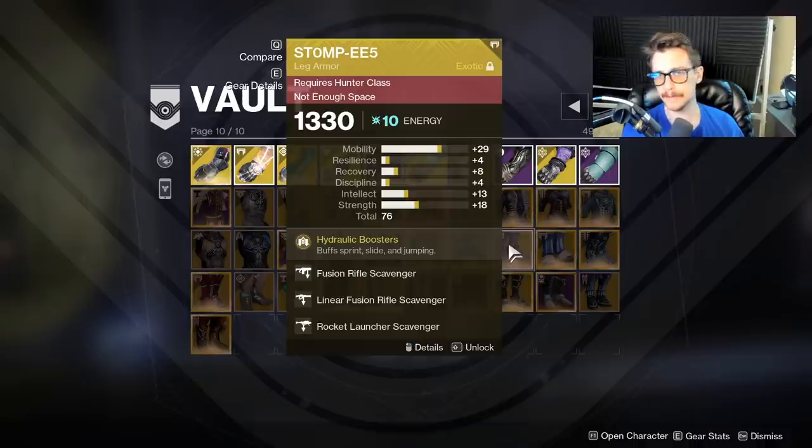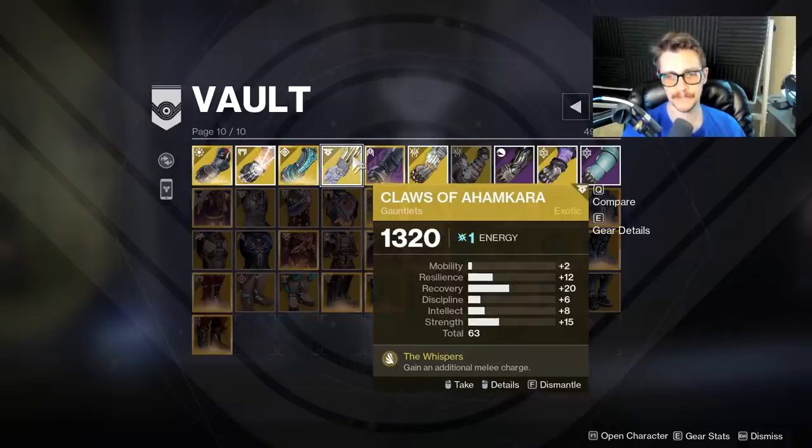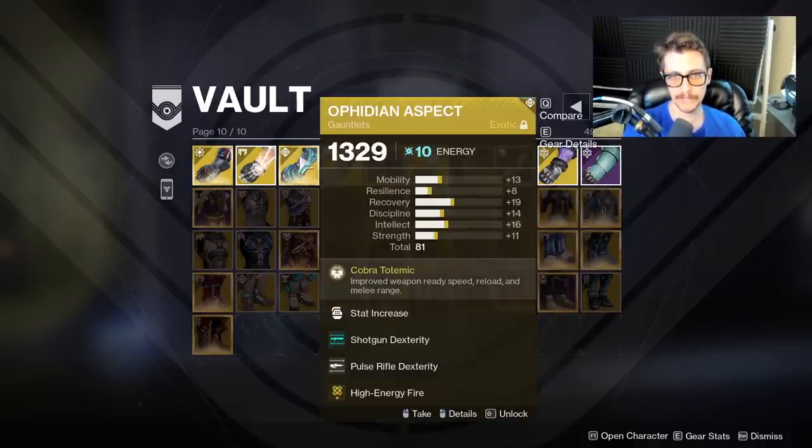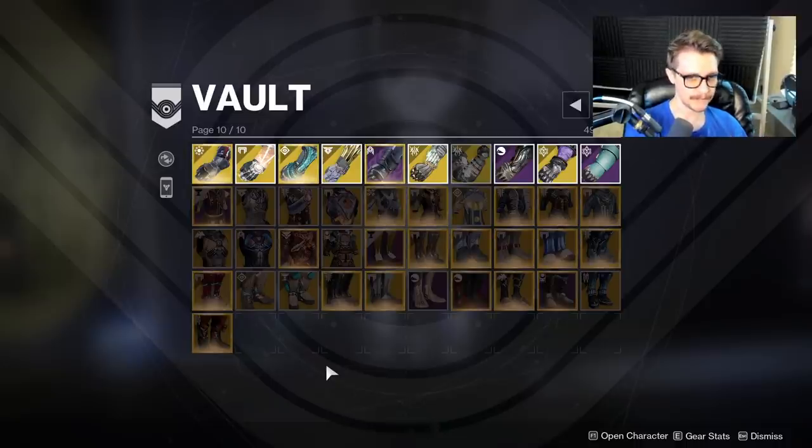Here's a good example — my Transversive Steps. The base roll is not 86. The base roll is actually — take away that Strength mod, 76, minus 12 because it's masterworked — a base roll of 64. Anytime you masterwork a piece of armor, the total will go up by 12, so you want to measure by the base. A 64 base drop on an exotic is really good, definitely better than what you're going to get from collections. So if you have a really high-rolled piece of exotic armor, I would recommend trying to hold onto it, which is why you'll see a lot of my vault is exotic armor — I think they all have pretty good rolls for what I'm looking for.